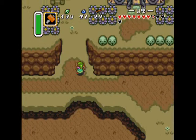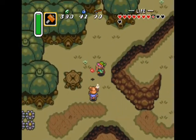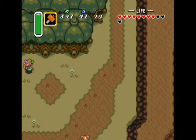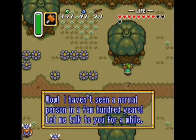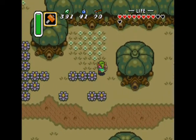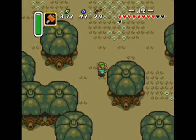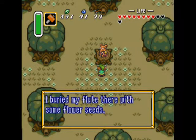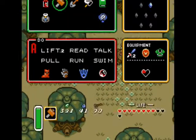The bomb shop sells only regular bombs at this point, but later on it will sell an item called the Super Bomb, which is very, very important. Up here, you may remember this kid from the Light World.